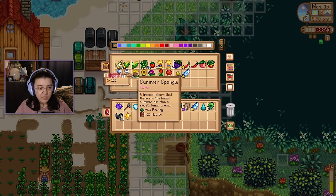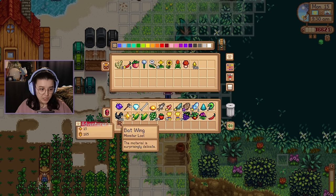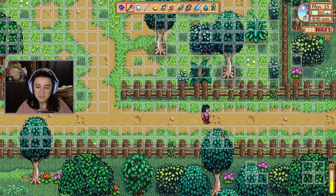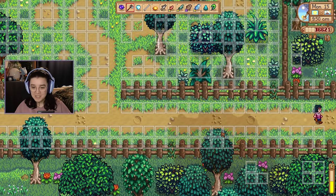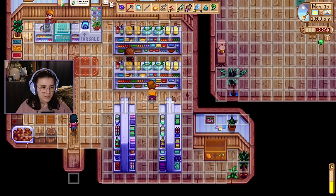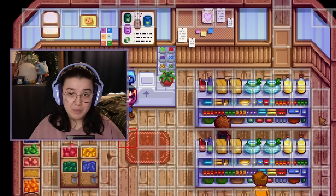Oh, I've got an extra bat wing in here. I think I'm actually going to have to make a second trip. I think I'm going to buy the backpack upgrade today — I think it's time. Check the board as I'm passing it. Pam would like a tuna, I'm going to accept it. Do I have spare tuna? I can't remember if I've got spare tuna. What I definitely do have, though, is a backpack upgrade.